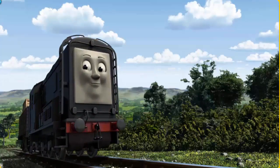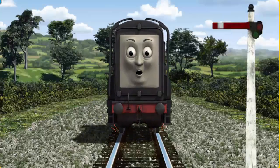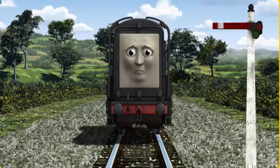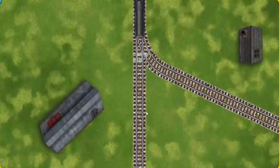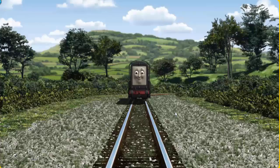Diesel set out for the fair. Suddenly, Diesel had to stop because of a broken signal. He needed to go a different way. Help Diesel find the track that goes nearest to the shortest building. All clear!